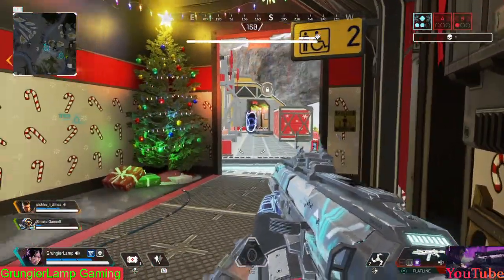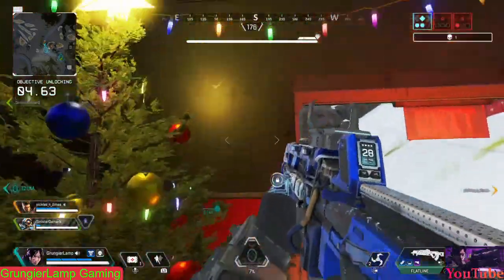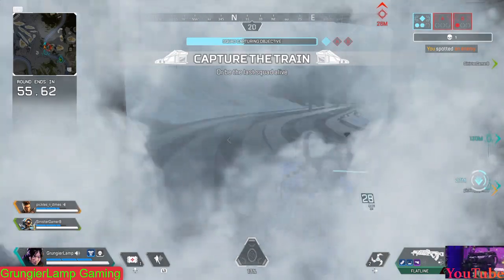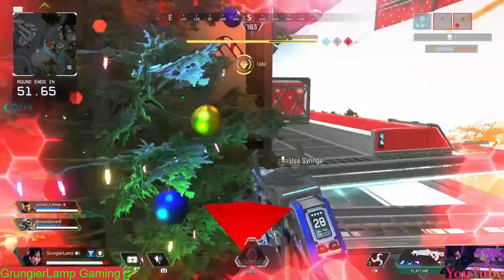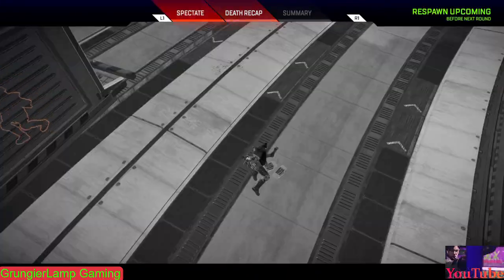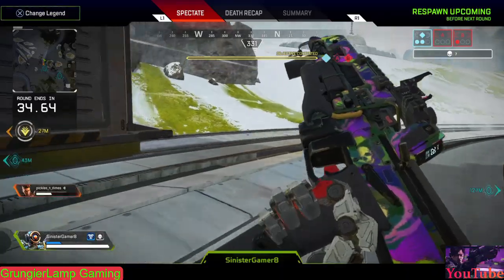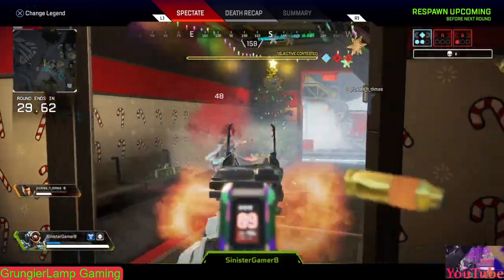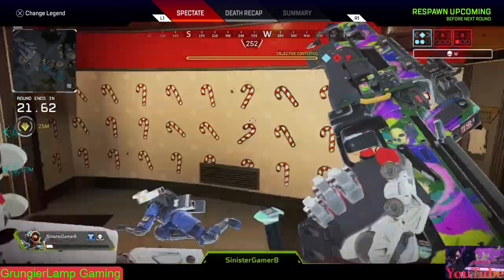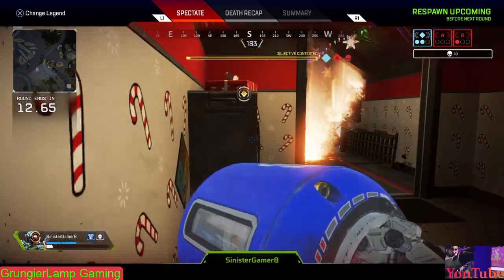For my review — I'm giving this a 10 out of 10, my first 10 ever. They put so much work into it and gave us everything: new cosmetics, the Catch the Train mode, and Mirage's town takeover. They decorated the entire map and really outdid themselves. I thought there might be something like a tubing hill similar to Octane's gauntlet, but I guess there wasn't time. We all expected a Santa's workshop but got a party ship instead, which threw me off.